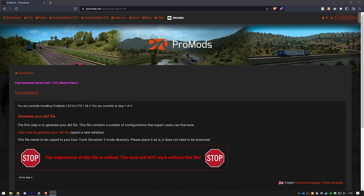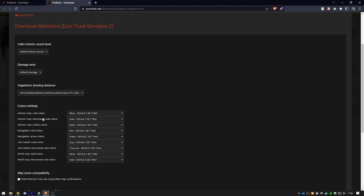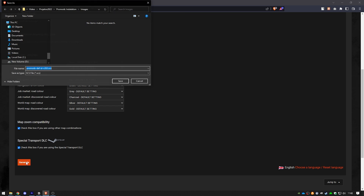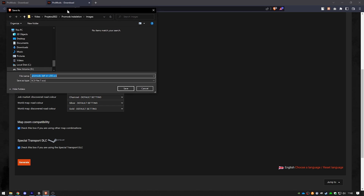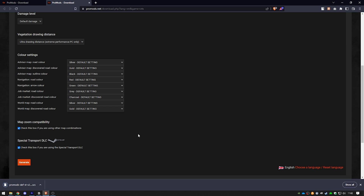First, you need to generate the dev file. Click on 'Generate your dev file.' I usually leave it as default and just click generate. One option to be aware of is the Special Transport DLC, or if you want to install more map mods, check that box. Tick the boxes you need if you have the DLC. For the other options, don't mess with them for now. Click generate and it will download the dev file — keep that around as you will need it.